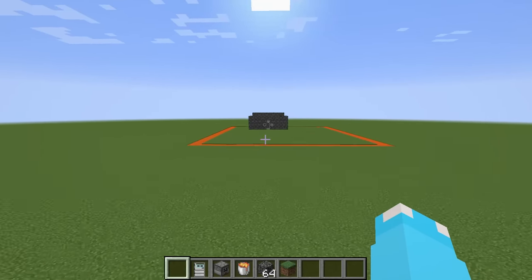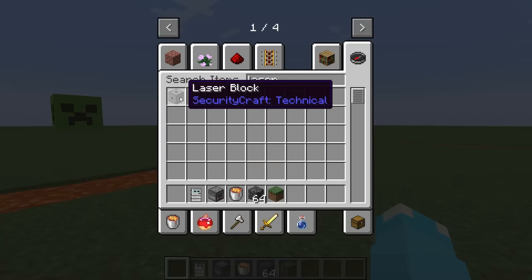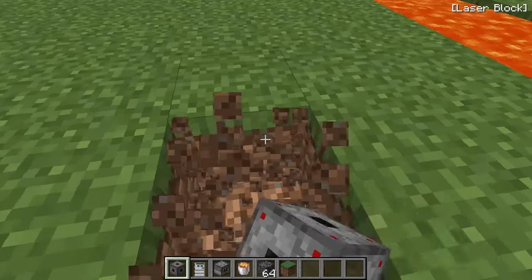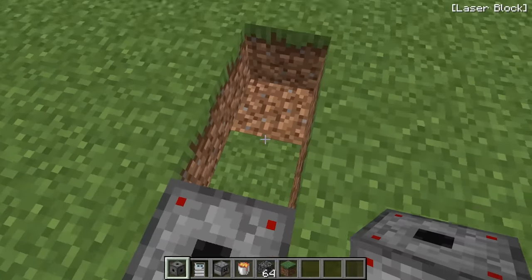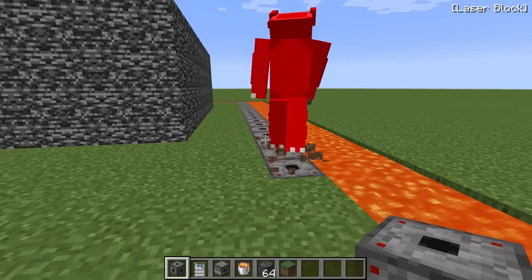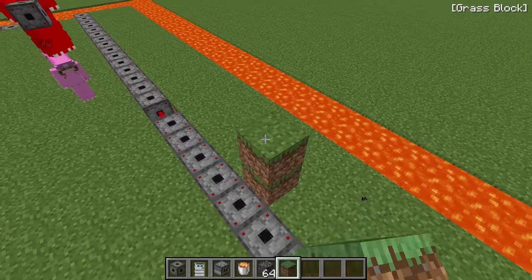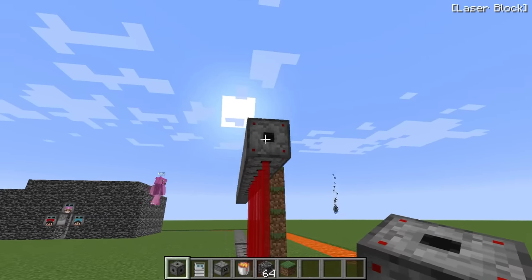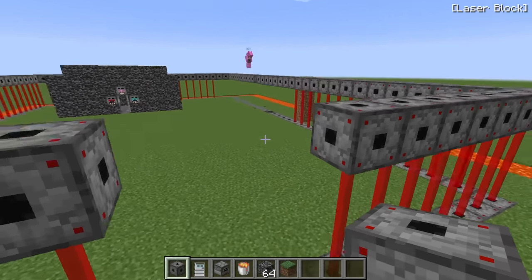Next we're gonna make a giant laser wall — it's super deadly dangerous. Grab some laser blocks and we're gonna place them all around. Let's race again — I'll start with the floor ones. I'm already on the first turn! You're at the back turn already? You already made it! Now we have to add the actual lasers — build up four blocks and place the laser block. Boom, we have a laser! These lasers are super powerful, the creeper's gonna stand no chance.